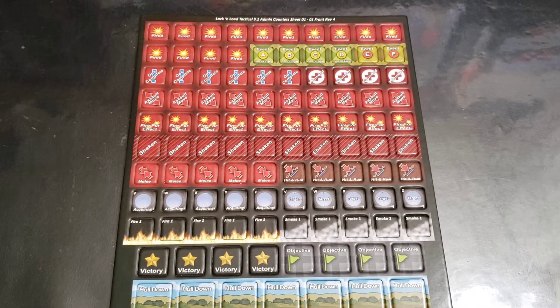Hey everybody, welcome back. Devin the OG, the original grognard here for Lock and Load Publishing. The new administrative counters for Lock and Load Tactical are now available for sale on the company store — or at least they should be by the time this video is up. If not, they should be within a day or so as soon as David can get around to pushing the button to make the counter sheet active.